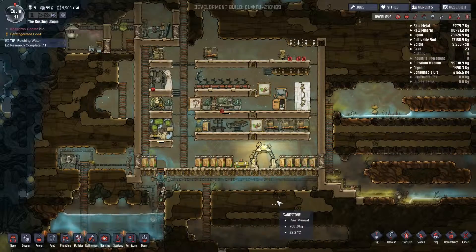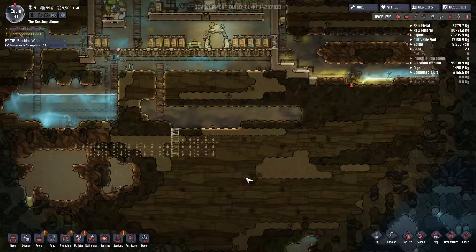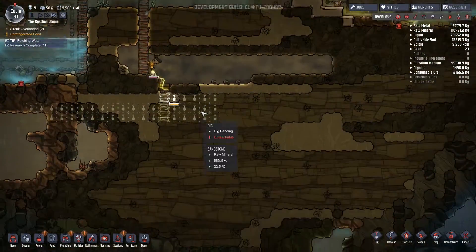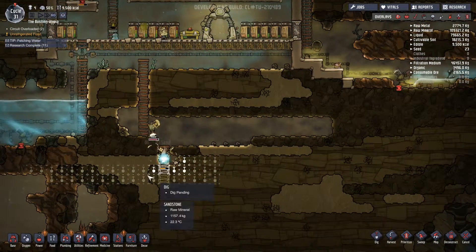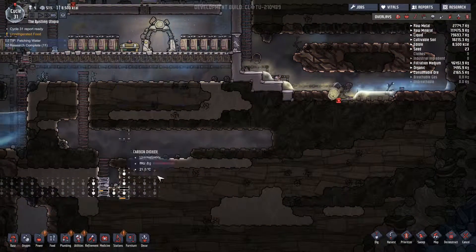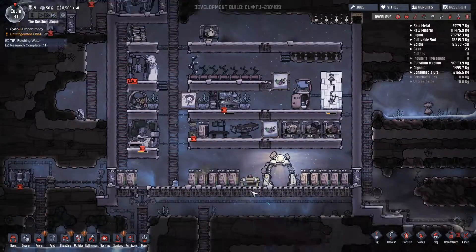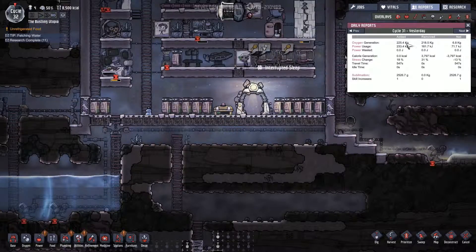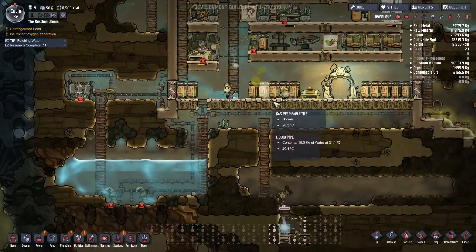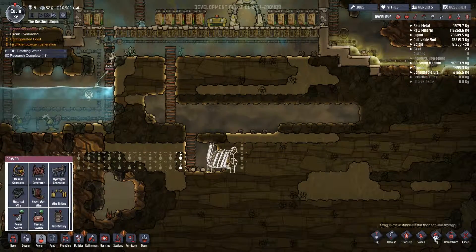Let's get the duplicants building this stuff. Looks like they're just keeping on top of the base at the moment. Let's prioritise this so they work a bit quicker - set this to seven. This is the main bit I want digging out here, because that's where we're going to want to actually build our generator. My thinking is we'll build the coal generator down here - it's far enough away from the base that the heat's not going to cause a problem. And any carbon dioxide we can siphon off down to this vacuum, and eventually put our carbon dioxide scrubber in here.